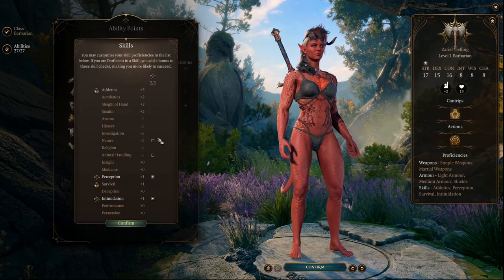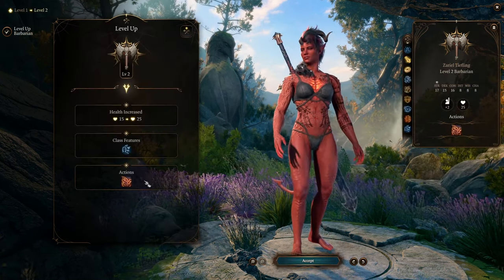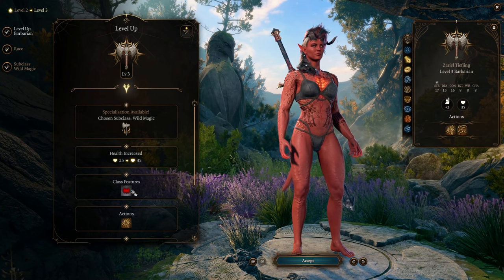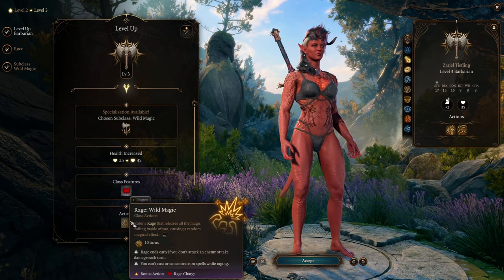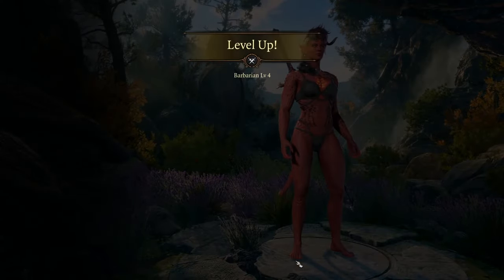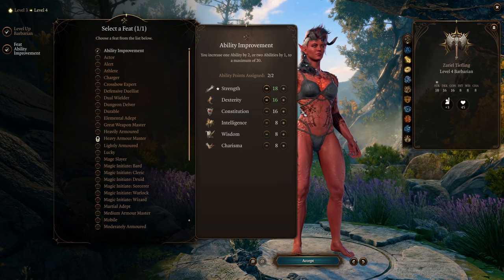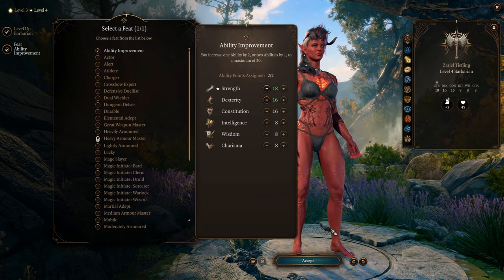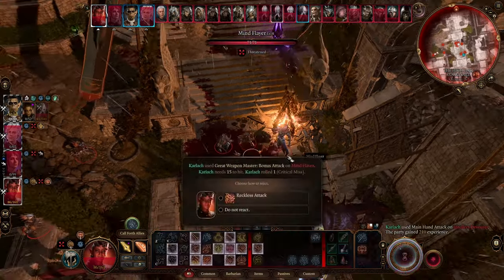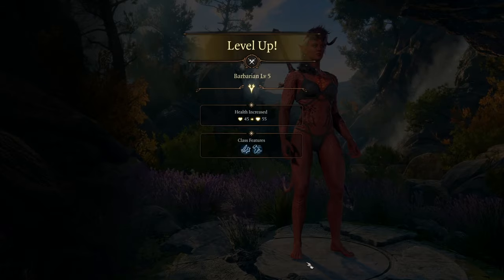For Proficiencies, you have a very limited option — select whichever 2 benefit you or your party the most. At level 2, we simply accept Danger Sense and Reckless Attack. At level 3, we gain an additional Rage charge as well as the Wild Magic Rage — you can now begin using that as a bonus action, allowing you to still attack on the same turn. At level 4, we get our first feat. I would definitely recommend Ability Improvement to bump Strength and Dexterity to even numbers. I would hold off on Great Weapon Master for now, until you have a higher chance to hit and can use Reckless Attack without as much danger.